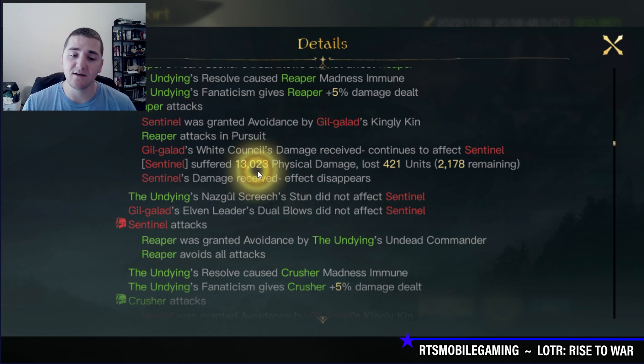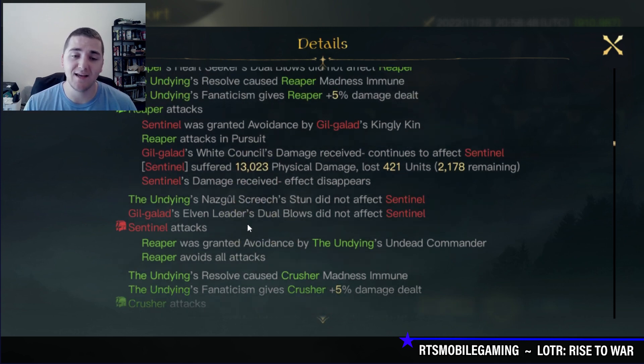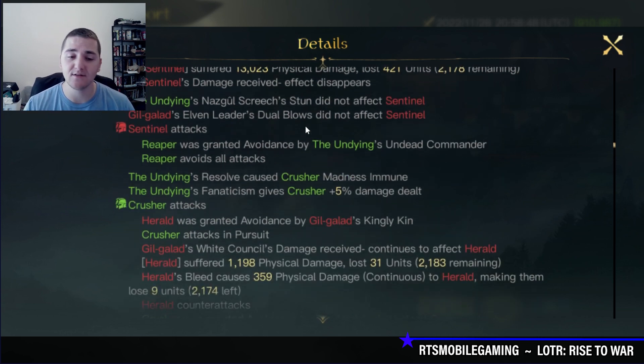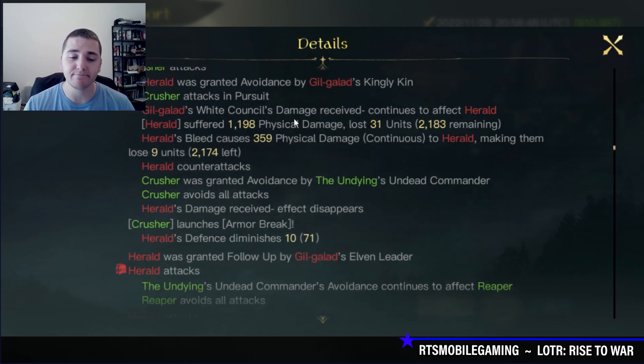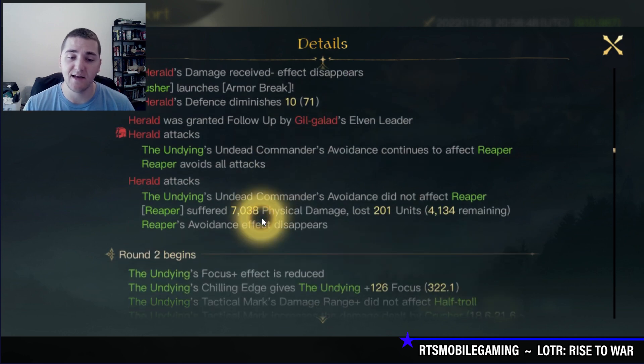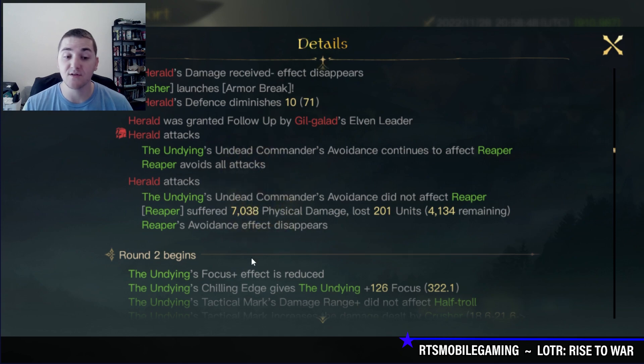No double strike in Round 1, hitting the Sentinels for 13k. One stack of Fanaticism from the Undying's skill set. The Heralds are hitting decently on the Reapers — even though I avoided the first hit, I took damage on the second one.